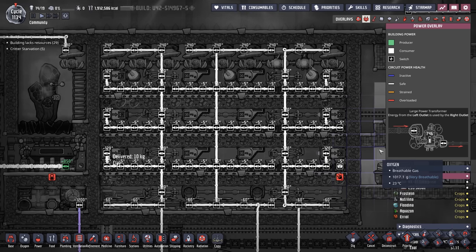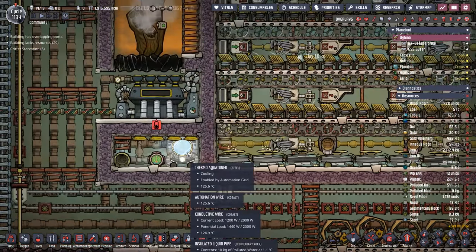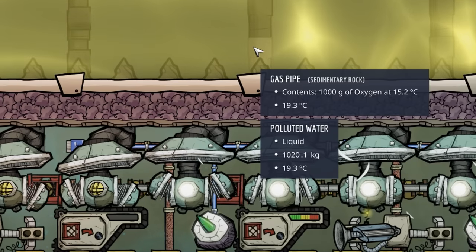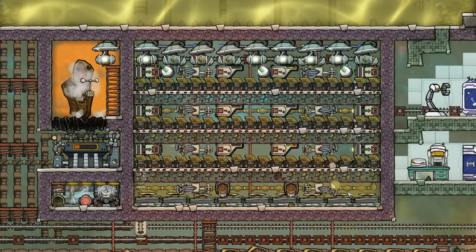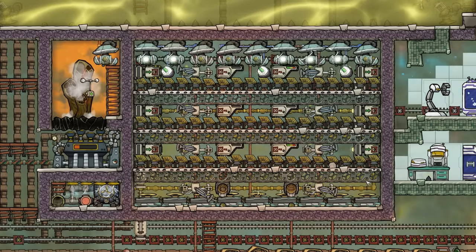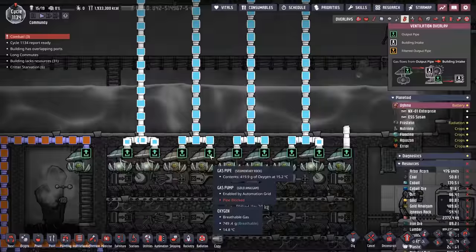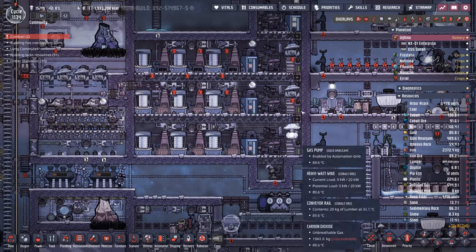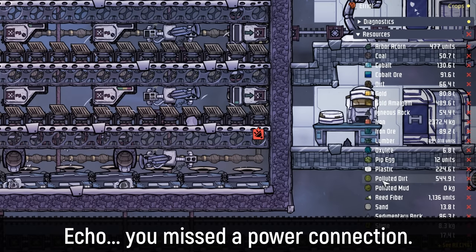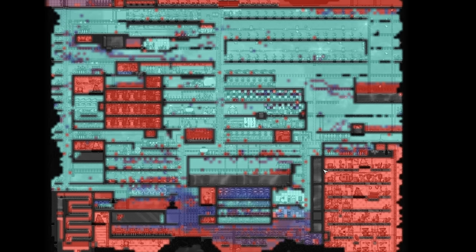It is a touch power hungry — we're supplying it via three large power transformers, not counting the fourth running the thermo aqua tuner that's cooling the entire process. We have that thermo aqua tuner set on 15 degrees and all that oxygen is chilled nicely. I am absolutely in love with this new system — it is much more refined than my previous one and we will now have oxygen completely settled for this entire colony. This system has a maximum throughput capable of supplying oxygen for 45 duplicants, and the only things we'd need to support that many are more polluted dirt and enough coal conversion. We have over 500 tons of polluted dirt ready to be converted into oxygen. I think we can both agree the oxygen overlay looks much better than it did at the start of this episode.